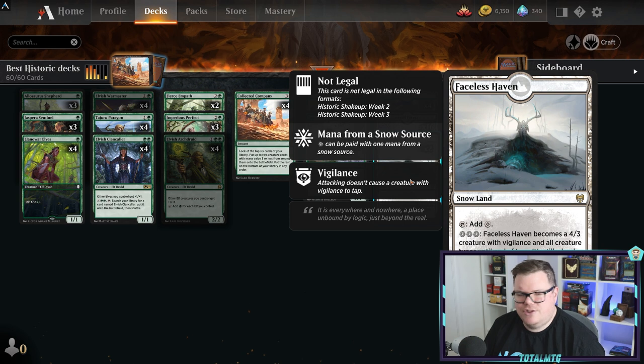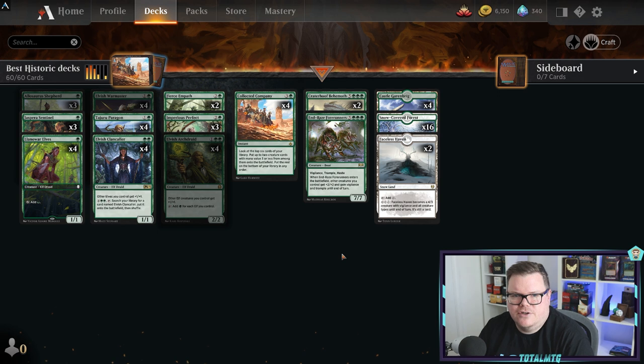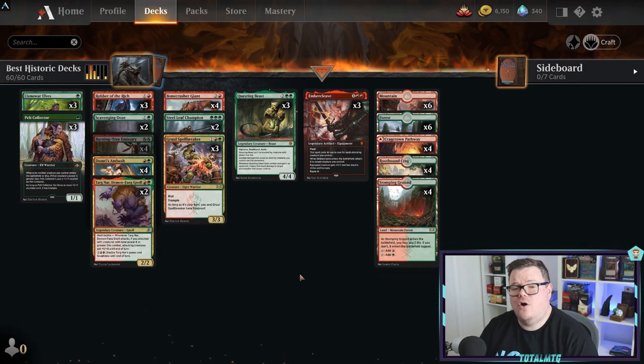For the land base it runs Castle Garenbrig, Snow-Covered Forest, and a couple of Faceless Haven - if you're running Faceless Haven you need the snow forests. Faceless Haven is a creature with all creature types so it counts as an elf. If you haven't got those in your collection it's not going to hurt the deck much - the main core is what matters. Mono Green Elves is a cracking deck.